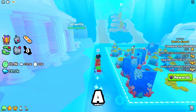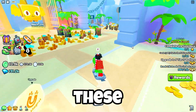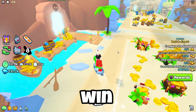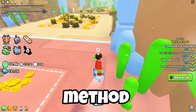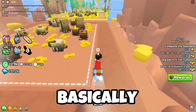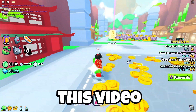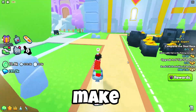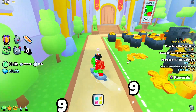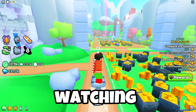Those are the methods for making a bunch of gems in Pet Simulator 99. None of these methods were discovered by me — the pay-to-win method was discovered by Sizzles, and the flower field method was discovered by basically everyone. Like and subscribe if you enjoyed, and comment down what you think is the best way to make diamonds.